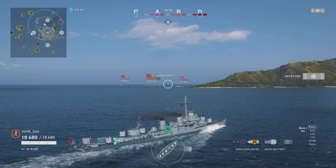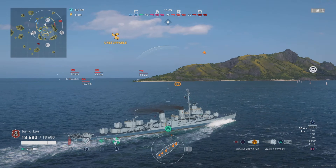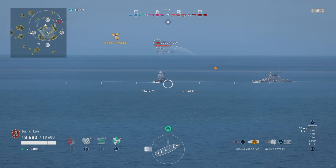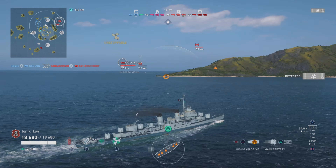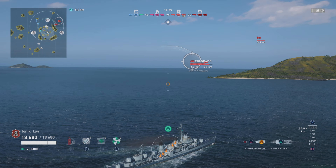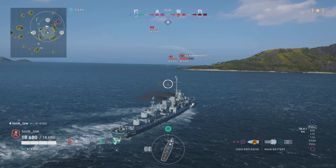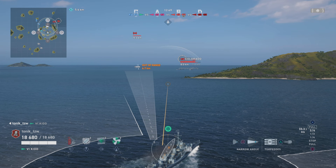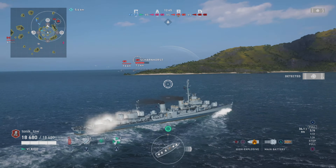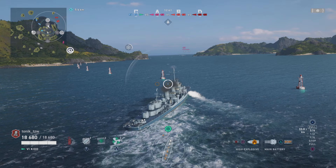We get the Scharnhorst and the Colorado spotted - there's a Benham or Benson out in front of me, literally off my bow. I turn in towards the cap. We get him spotted, he knows he's spotted, he's putting torpedoes across because our Nelson and Colorado are both pushing in. The great thing is Nelson's got those super heals on it - if they stick together they've got the ability to rebuild. But the Colorado turns and goes in the opposite direction.